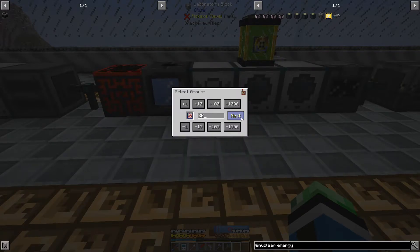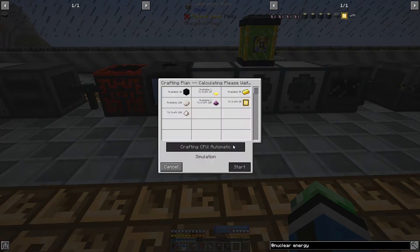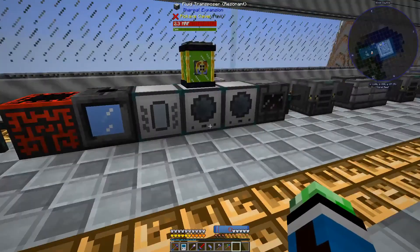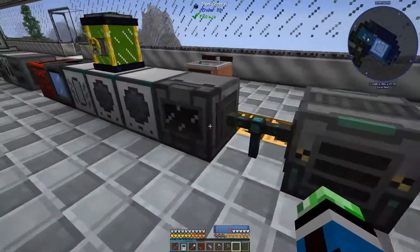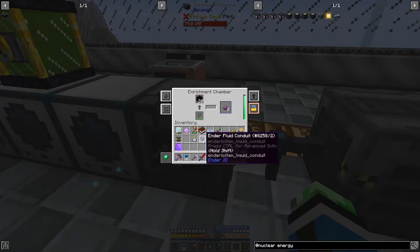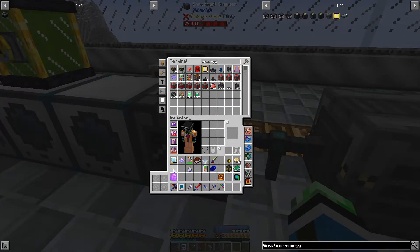NuclearCraft - let's do 30 of these energy upgrades. This one's going to take just a bit longer because it needs obsidian. All right - don't really need the rocket anymore because I can just warp to the planets.